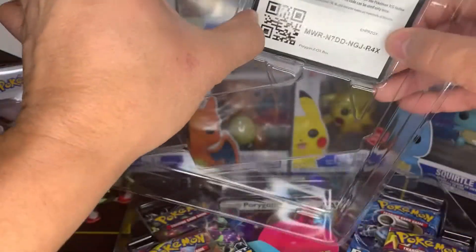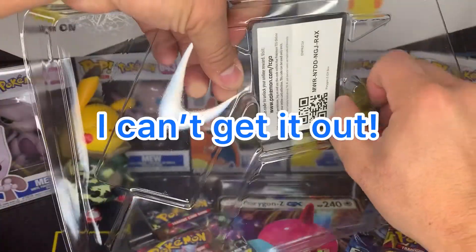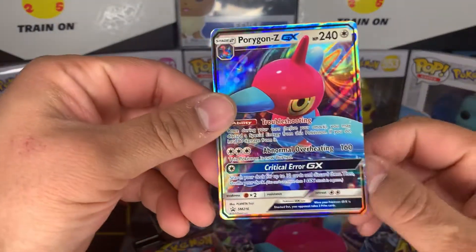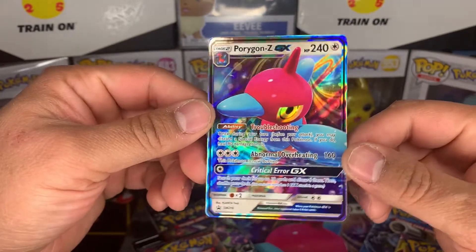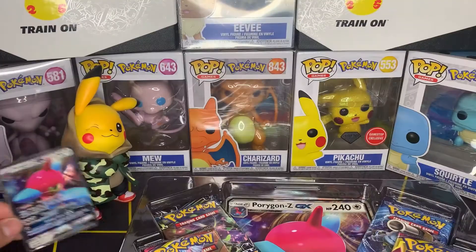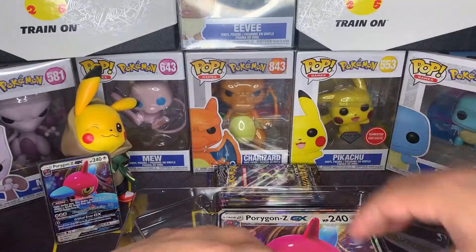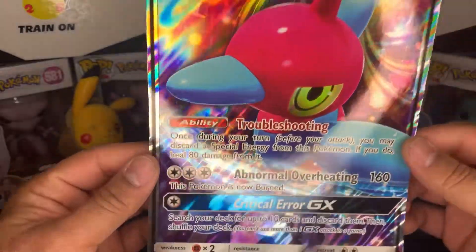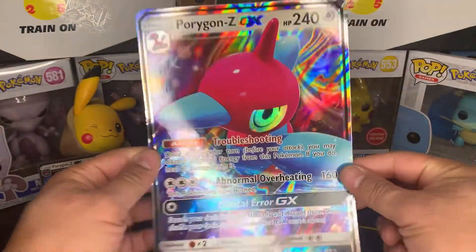This is the older packaging where it's sealed on every side — it doesn't need to be that secure, but okay! There we go — got it out without bending the card. That is an awesome-looking promo. Sword and Shield 216 — very nice. We're going to sleeve that bad boy up right away, check out the jumbo card, and get into these packs. The jumbo card is nice and crispy, and these older jumbo cards are bigger than the ones coming out now. I don't know why they changed the size, but it looks really nice. Look at that Porygon GX!